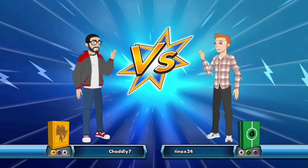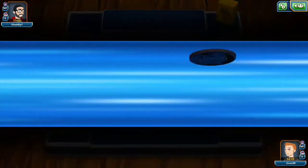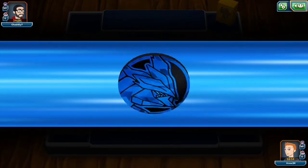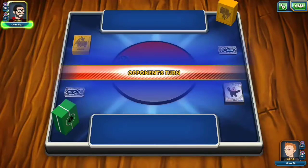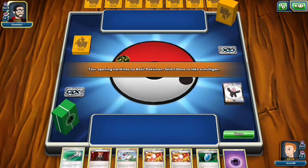Hey everybody, welcome back to another exciting episode of Step by Step. This time we're going to be using Trevenant Garbodor like normal and playing against a Tapu Koko deck. We've got two Guardians Rising decks, brand new decks that have only been released for two days. They're not legal for almost another two weeks, so it's awesome to get some early testing in here.